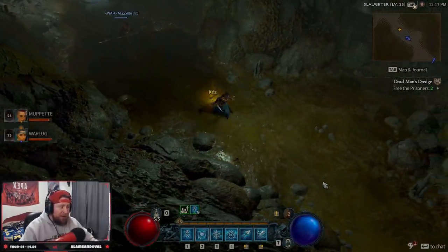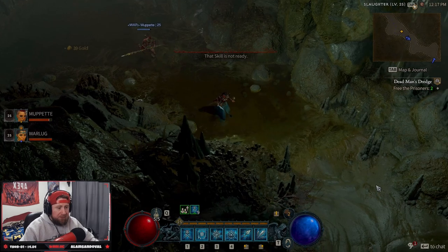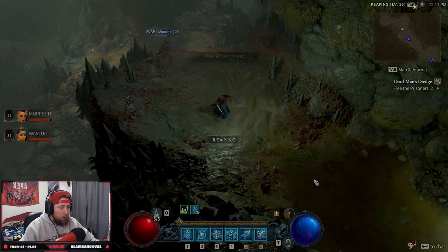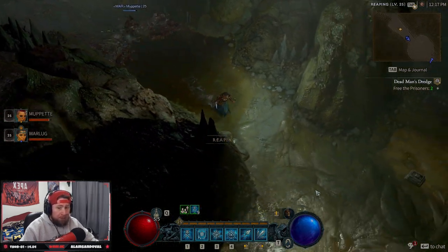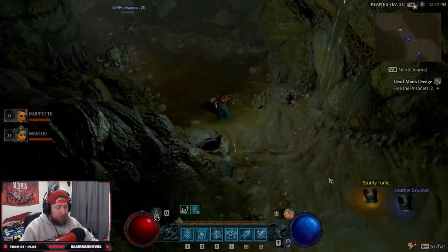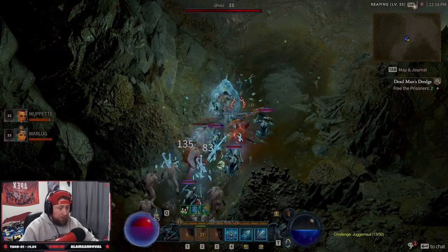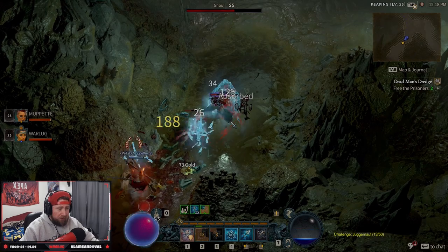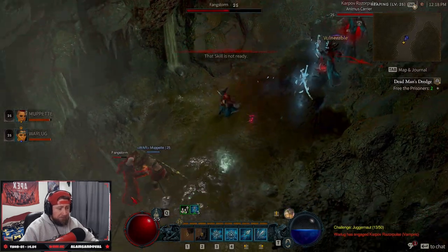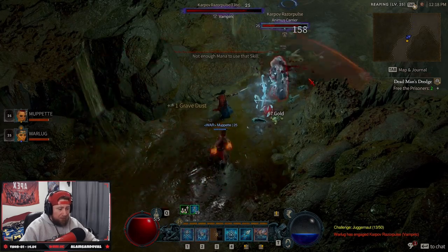Right now there are about 10 to 12 elites in the dungeon plus multiple chests, so this place is definitely the best place to farm legendaries. Coming out with one to two a run is really, really good. The best way to get legendaries is just to do dungeons over and over again — it is just the best way. That's it, easiest way.